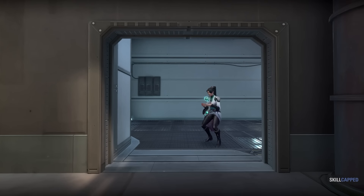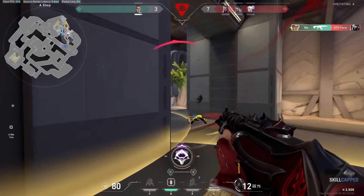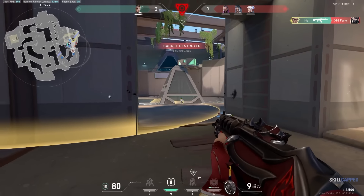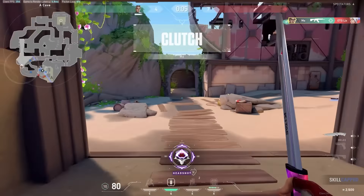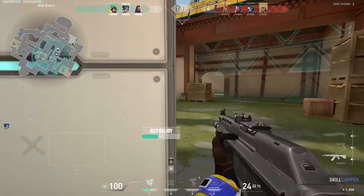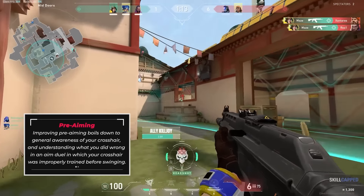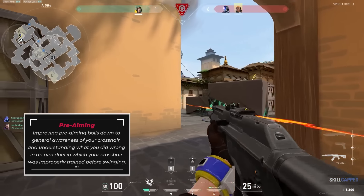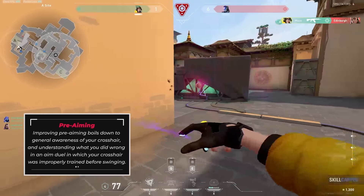It's a technique that while it's talked about, it's highly neglected by players that are looking to improve. Pre-aiming is not necessarily something you practice in tandem with your regular aim training, but it is something that can be improved upon if you know how to go about it. This goes hand-in-hand with proper crosshair placement. Improving pre-aiming is a pretty easy task. What it boils down to mainly is general awareness of your crosshair and understanding what you did wrong in an aim duel in which your crosshair was improperly trained before swinging.